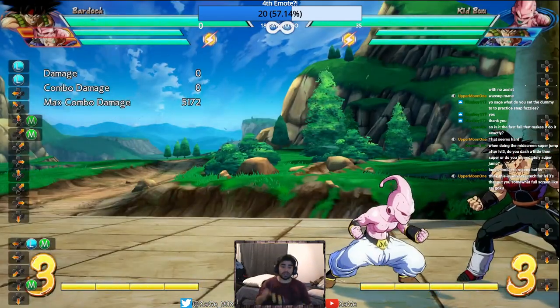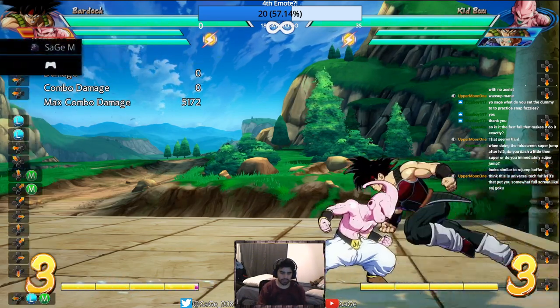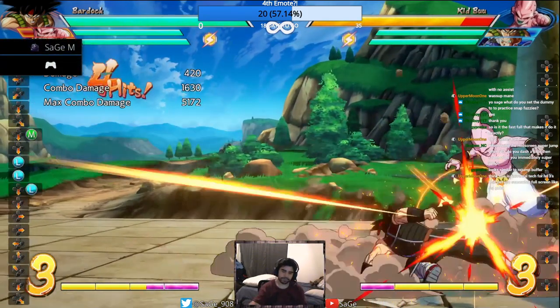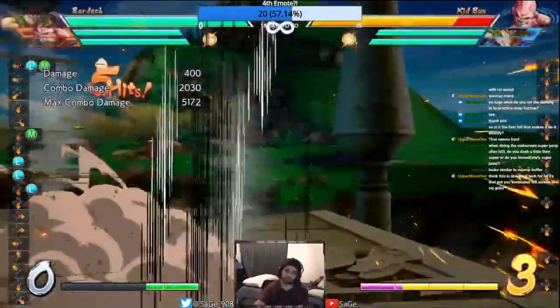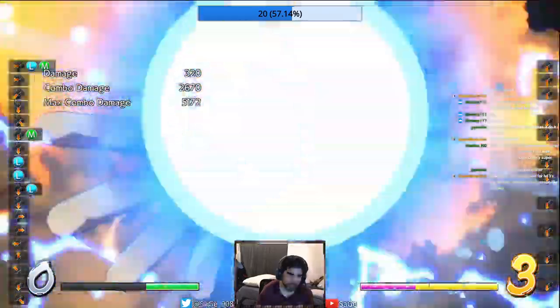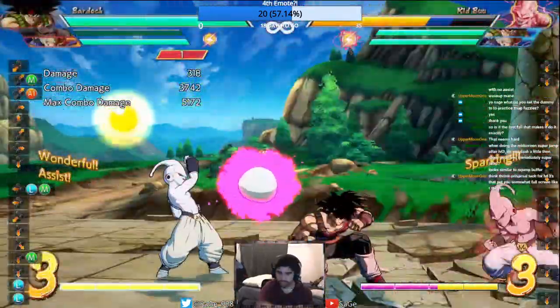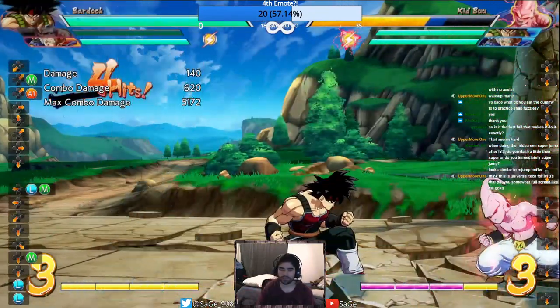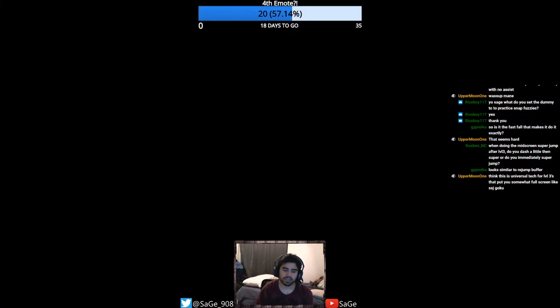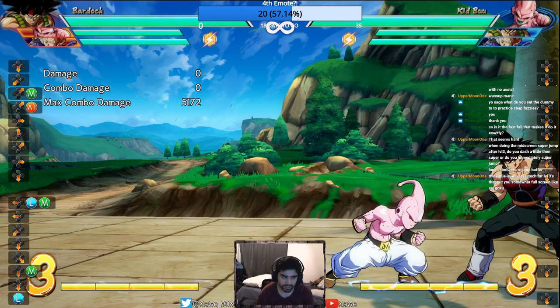Yeah, that's why that one is the GOAT. You can call your assist, and they're pretty much outside of sparking range. See how the assist is still coming at them? So even if they spark, they're in an up situation.